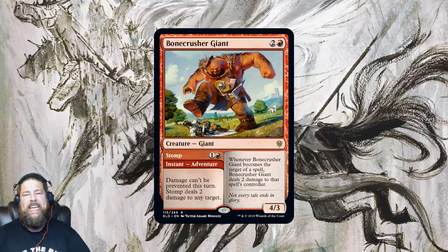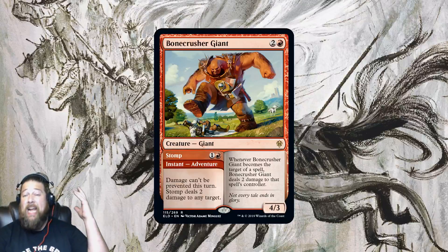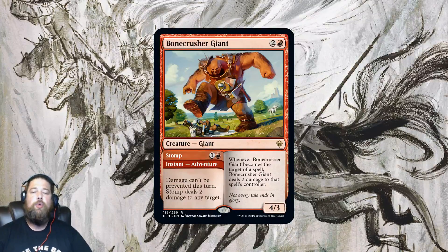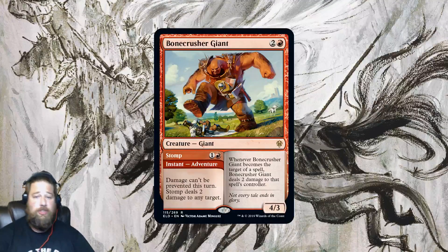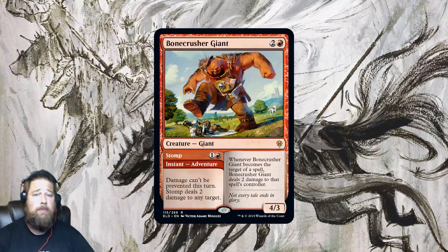Mono Red still has a lot of pieces. We're losing Goblin Chainwhirler, but Bonecrusher Giant might be the best replacement we've seen in the three-drop slot. We're also gaining Slaying Fire — four damage at instant speed for three mana, very solid — and we still have Runaway Steam-Kin and Experimental Frenzy. If you're hoping for the demise of Mono Red, I don't think it's happening. Bonecrusher Giant just slides into that Chainwhirler slot as an easy four-of in Mono Red aggro decks, and could even show up in Gruul Stompy decks.